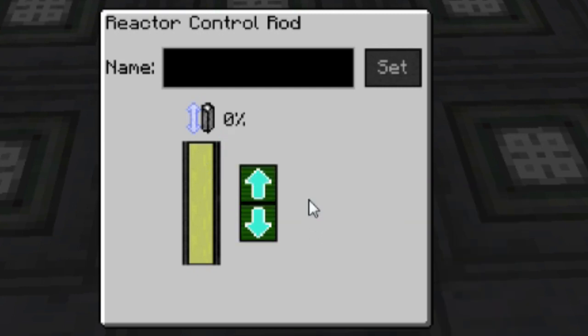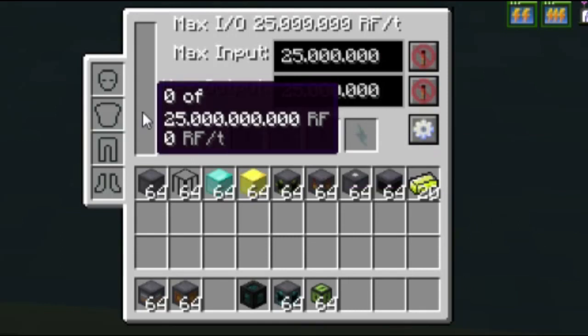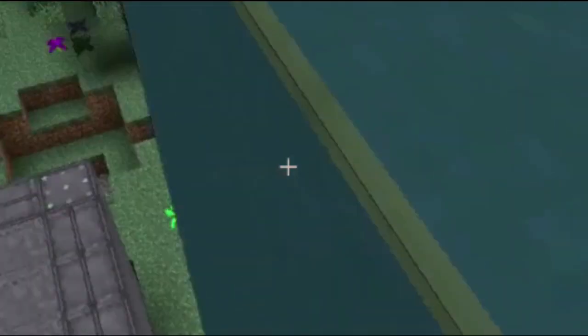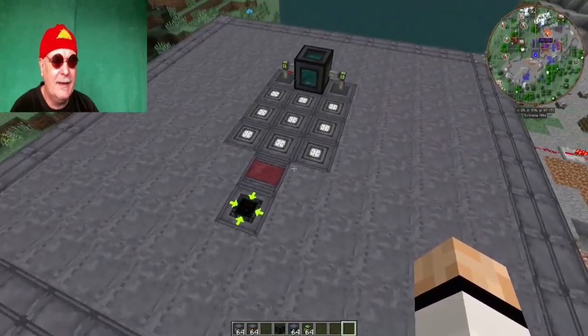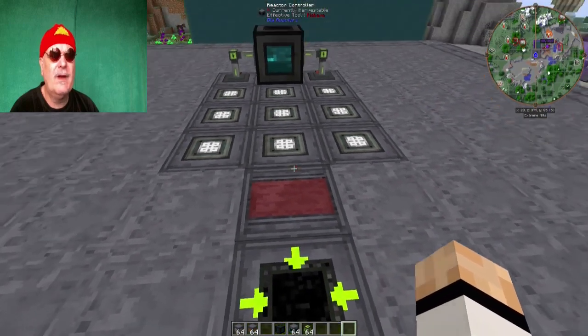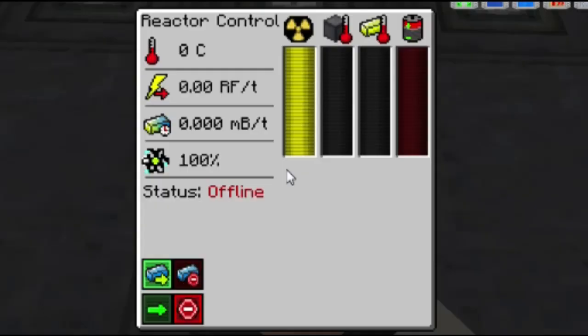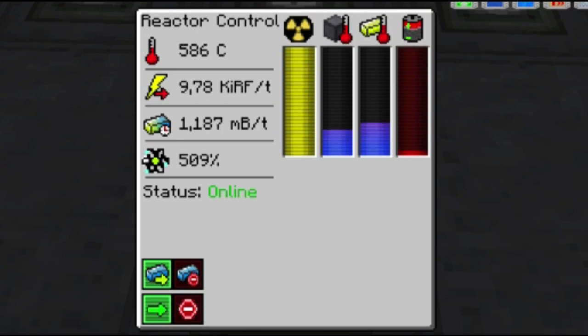Das ist natürlich jetzt nur mal ein kleiner Test. Wir werden ihn gleich umbauen, sodass ihr seht, dass man mit den Fuel Rods noch ganz andere Ergebnisse erzielen kann. Ich zeige euch jetzt mal, wie schnell diese Vibrant Capacitor Bank hier voll ist – die hat ja 1.000 Blöcke, also schon ein bisschen groß. Da passen 25 Milliarden RF rein, mit einer Transferrate von 25 Millionen pro Tick. 25 Millionen pro Tick kommen hier unten natürlich nicht raus. Der Reaktor gibt jetzt eine Menge Energie direkt ab.